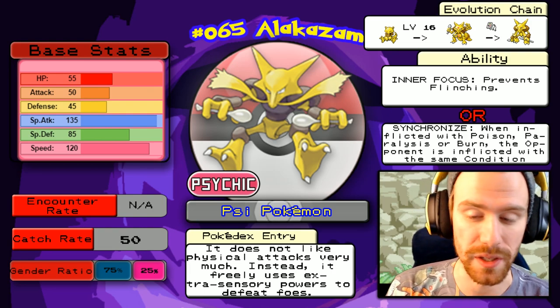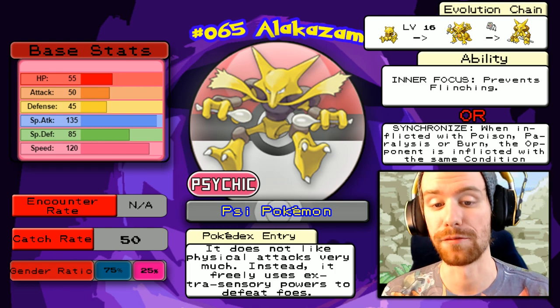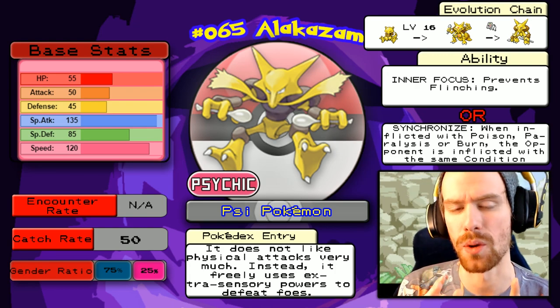It does come with two different abilities: either Inner Focus or Synchronize. I think Synchronize is better, but I could see where some people would say flinching cannot happen on this Pokémon. If this Pokémon is flinched, it will die — which is true, totally true — whereas status infliction is not so much of a concern.